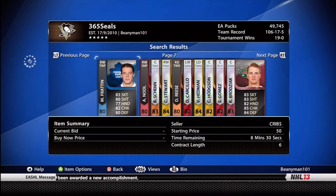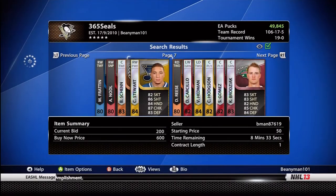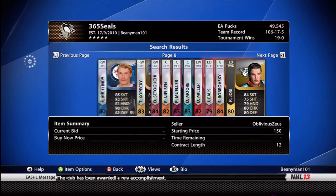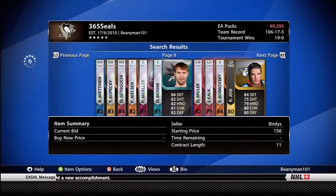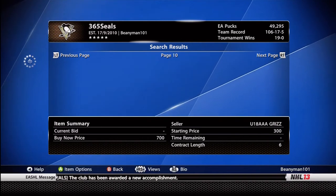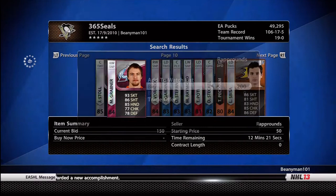There are a couple of 84 rated players — I'm thinking players like Patrick Kane who will obviously go for more than 500. D-men seem to do particularly well: 84 rated D-men that have got a little bit of an offensive nature to them or a bit of checking to their game. And goalies — 84 or 85 rated goalies probably go for much more than 300 or 500 pucks, so if you see any goalies on there then get involved.